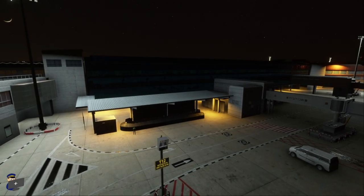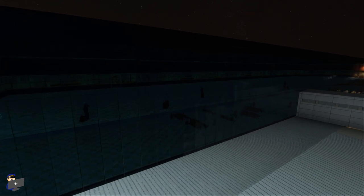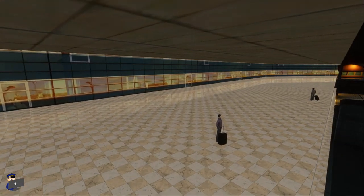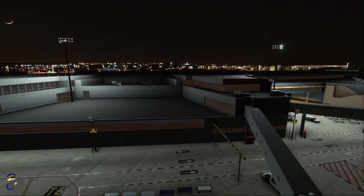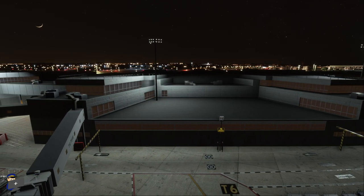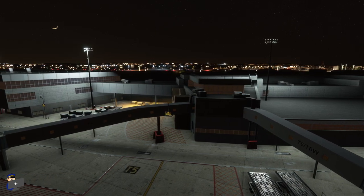Due to the heavy tint, terminal 1 doesn't appear to have any light in it at all — it does in fact, as you'll see as we move inside. I know that tinted glass is very hard for developers to work with, but when you're pulling up at this terminal at night it does look a lot darker than it should. A lot of the opaque window textures could do with a little bit of brightening up — there is a slight orange glow coming from within these buildings, but I imagine this terminal is a lot brighter by night than it appears in the sim.